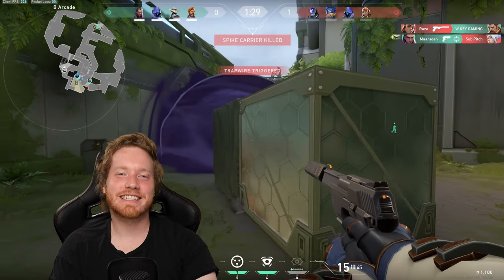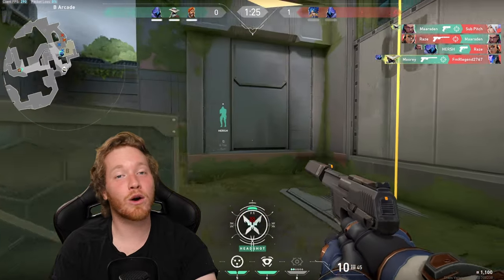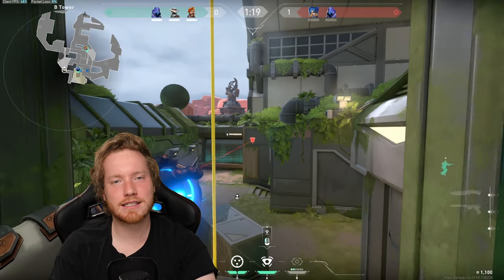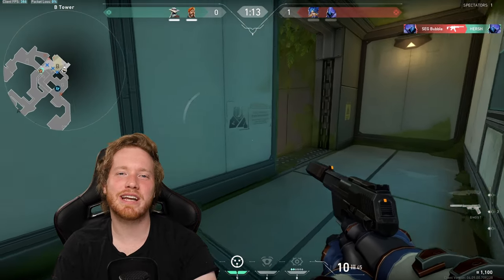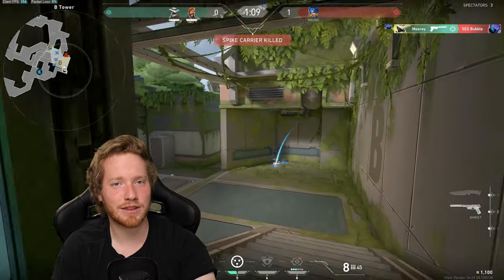Welcome back guys, it's Maury here and today we're taking a look at defense with Cypher, specifically on every single map in Valorant and every single bomb site — A, B, and if it has it, C — where to set up your cages, your tripwires, and your cameras to make sure that you can take advantage of holding down that site all on your own and destroying that enemy team that's attacking.